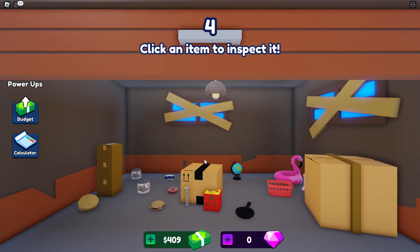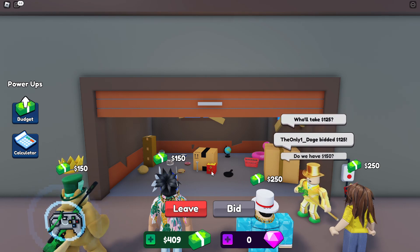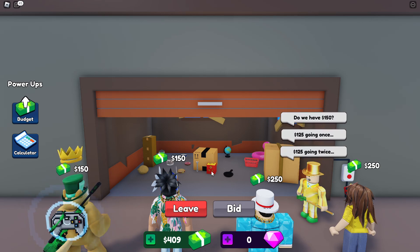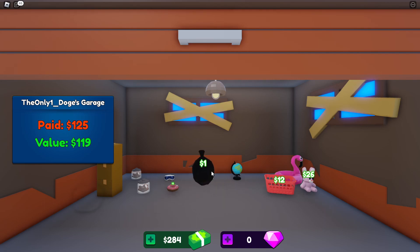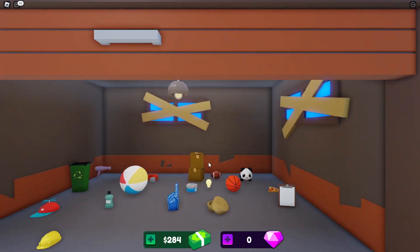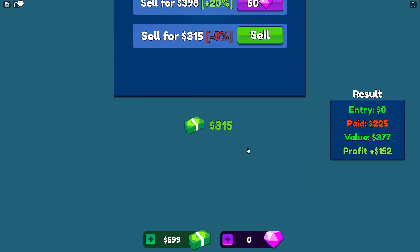This one has some big boxes — who knows what's in there. I think I'm going to buy this one, starting at 75. Someone already outbid me. I'll go 125, then 150. Nobody's going higher — looks like Doge has got two garages. Let's see how much I make. I actually made a lot of money. We'll grab these two items to bring back to the shop and sell.